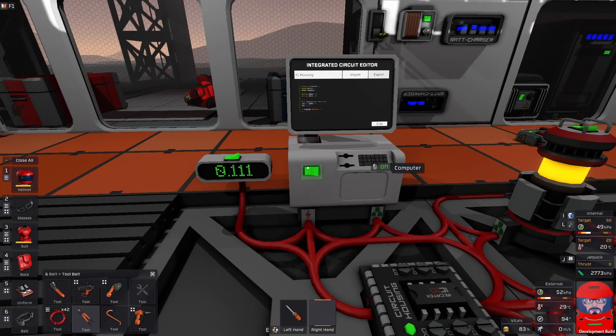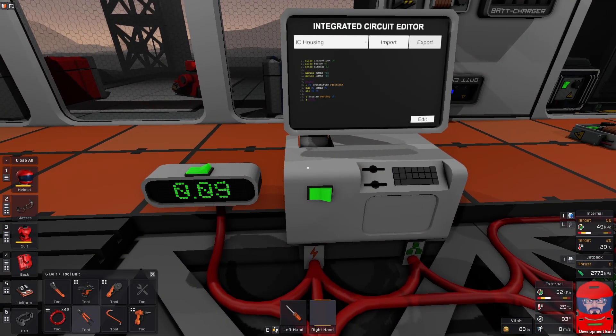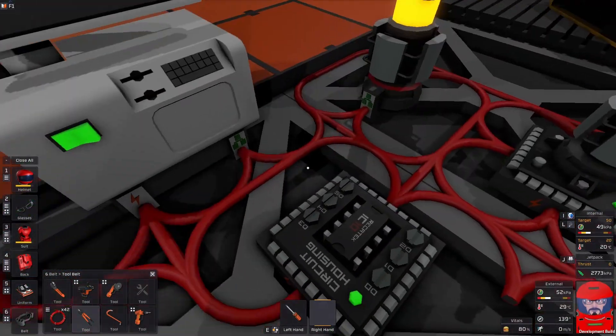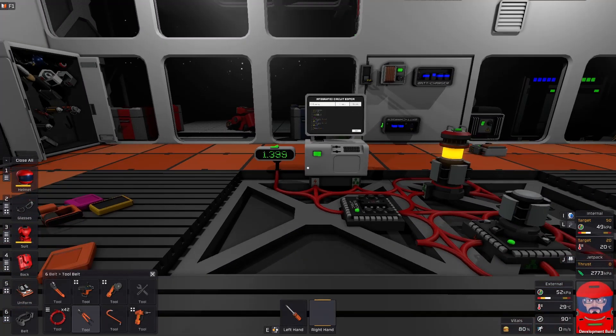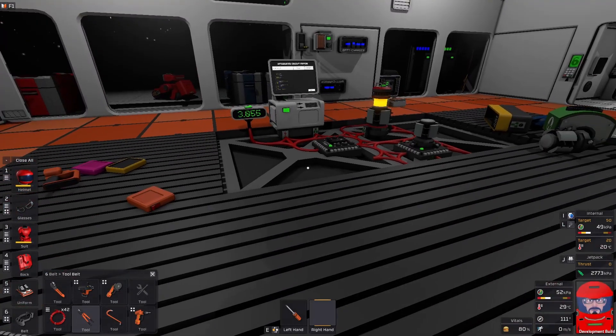So now we just need to repeat that with the Z coordinates, so as we move forward and backwards it'll pick up that one as well. And then once we've got our X and Z, we'll just take whichever one of them is bigger. We've repeated the code we had for the X position and done it with the Z position — loading the Z position using the Z home coordinate and saving it as temporary variable R1. Now we have our offsets saved as R0 and R1. We just take the maximum of R0 and R1, saving it back into R0. Then we save it back to the display. Now if we move backwards and forwards, the number changes; move sideways, that's giving us a bigger number the further we get away. So now it's calculating our distance from where we are.